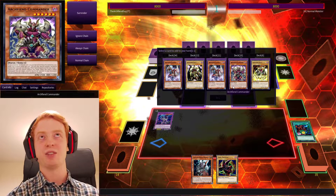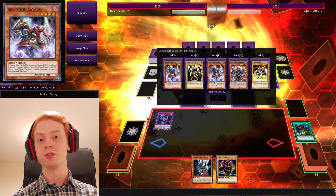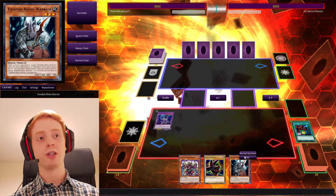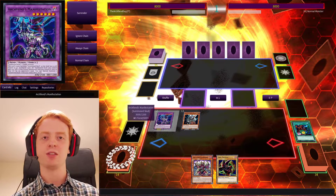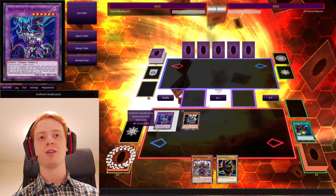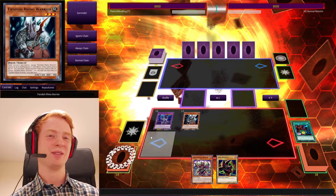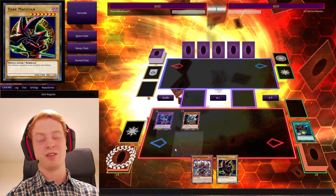Manifestation — you could Tribute that, and then Special Summon it back. I don't see much point in that, because then you lose the floating effect of Manifestation. But maybe you want to go into Ascent for some reason, maybe you need the extra protection. I'm just going to go ahead and bring Commander to the hand. If you've got Rhino Warrior in your hand and you have a Normal Summon, you can throw that onto the field, and now at least Manifestation is protected from battle and card effects for the time being.